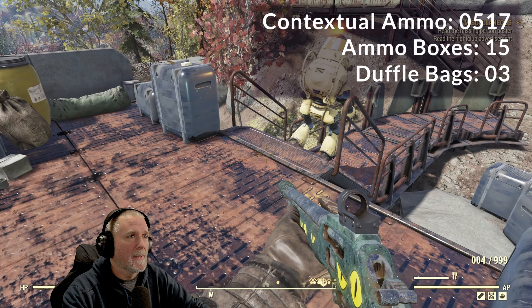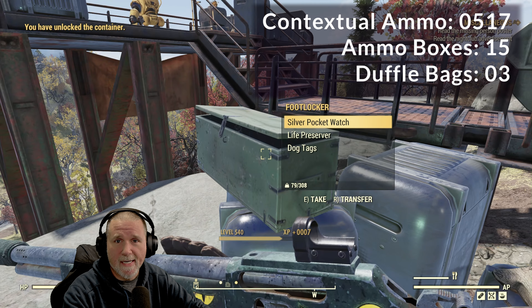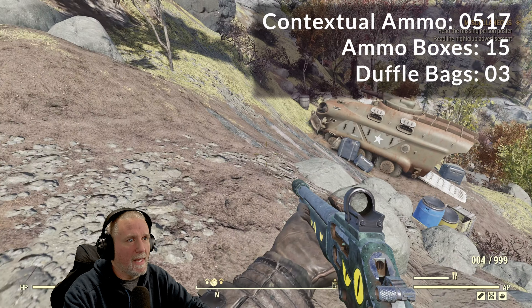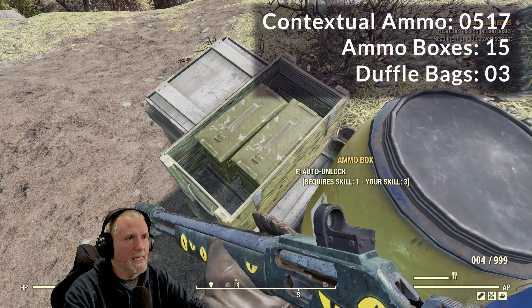Turning around and heading back down the stairs, we're going to head towards this APC, but first we want to hit this footlocker requiring level zero lockpicking. Then we'll head back towards the APC. This crate has two locked ammo boxes - the first requires level one lockpicking and gives us 68 rounds, and the second requires level zero and gives us 23 rounds. Within the APC, there is another ammo box giving us 20 rounds. That's going to do it for Vault 76 and Forward Station Tango.